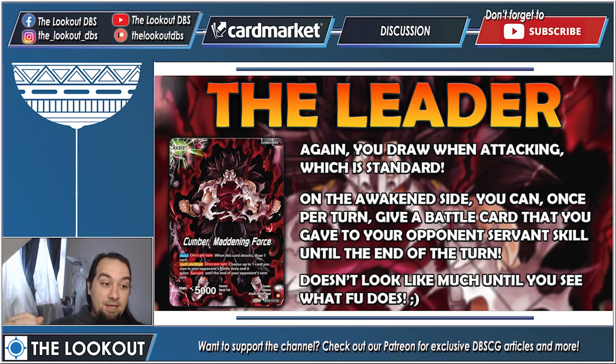On the awakened side, our leader is Cumber Maddening Force. Auto once per turn: when this card attacks, draw one card. This leads me to believe there will eventually be a card that allows your leader to re-stand. Activate Main once per turn: choose up to one of your opponent's battle cards and it gains Servant until the end of your opponent's next turn. This is awesome because you'll be using it with another card to remove cards from your opponent's side of the board.